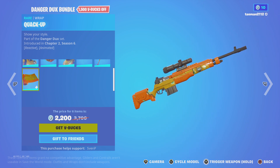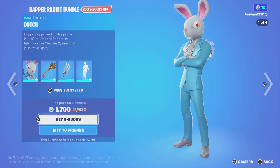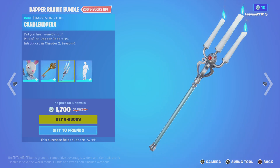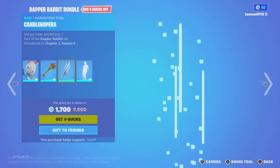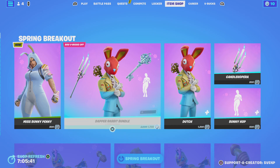I can shoot this one — that's kind of cool. Then we have Dutch with his key backling, his spear pickaxe, and Bunny Hop with his different forms.